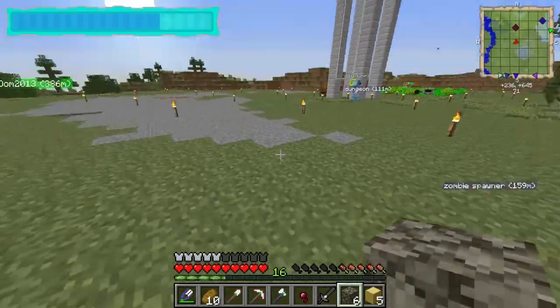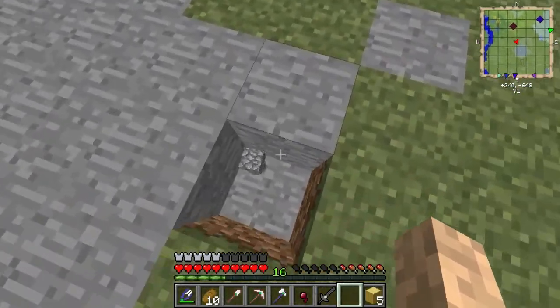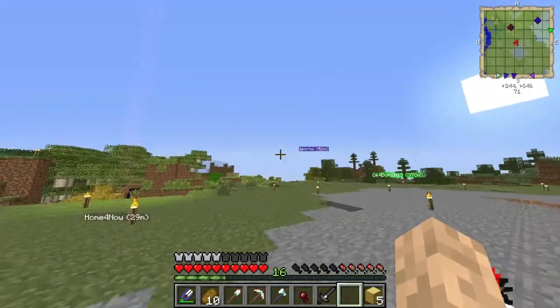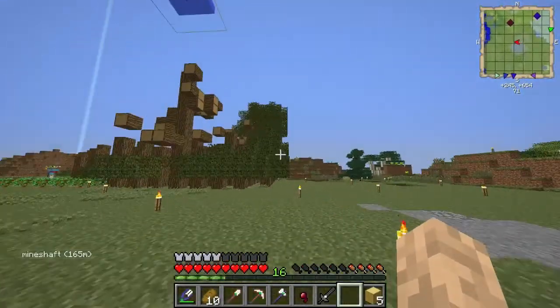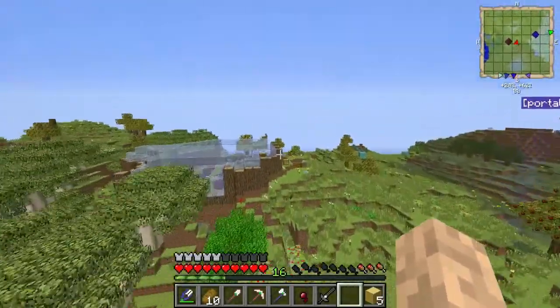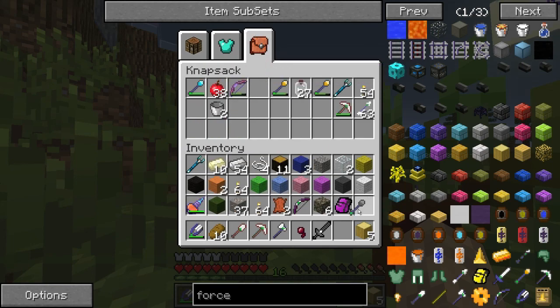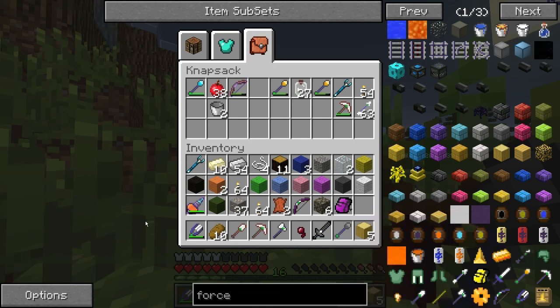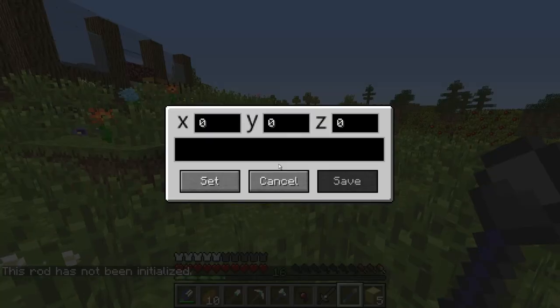This armor also lets me mine blocks with just my bare hand — no pickaxe needed. I feel so overpowered. Anyway, I also have the rod of return — this rod has not been initialized, but I can set coordinates and then teleport straight back home. Let me try that right now — I'll set the coordinates here: 221, 56, 629. Save.